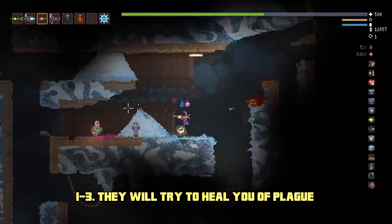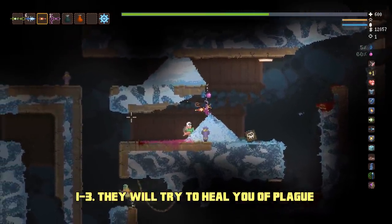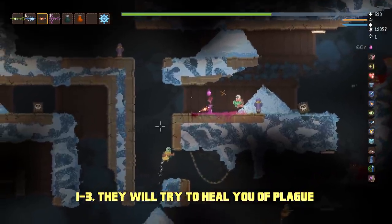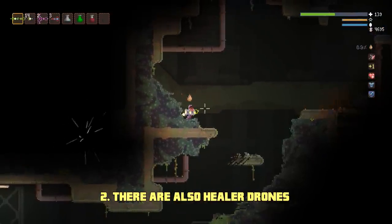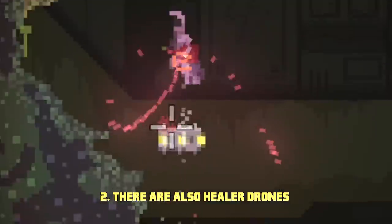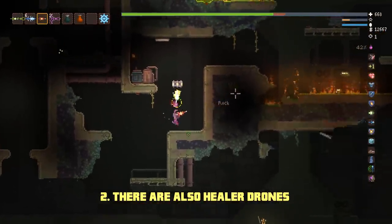Having the Plague Rats perk also has the added benefit of switching you from a player to a creature faction, making healers heal you on sight. These guys are also healers, however, pheromone does not work on them because they are machines. The Plague Rats perk, however, does work.